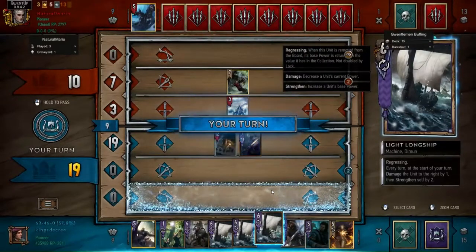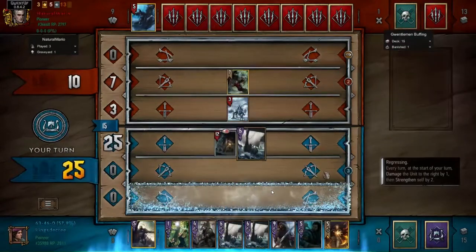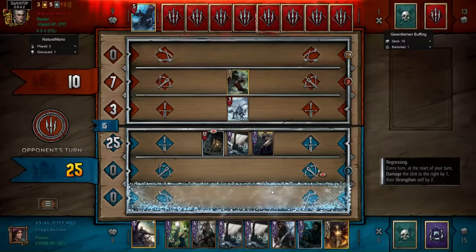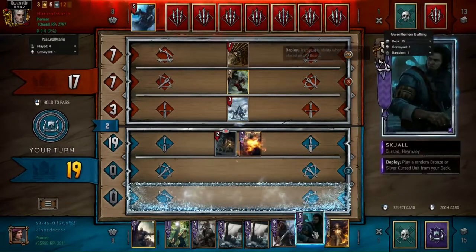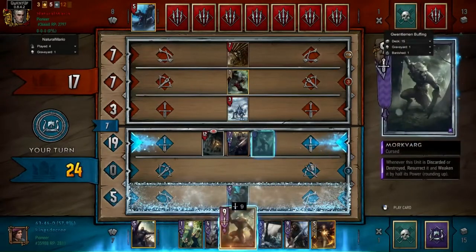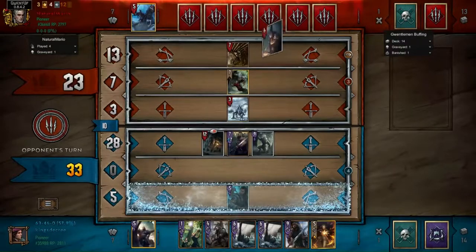The light longship hits the unit to the right by one and gains two, but you're healing back that one damage and also gaining two base strength. Since the broadsword is not regressing, it doesn't reset in the graveyard like the light longship does. This allows you to bring back a really powerful unit if you can revive it in the last round. It's not all that great if it were regressing — it'd still be a pretty playable combo, just maybe less powerful.